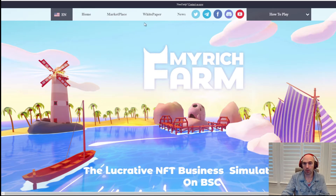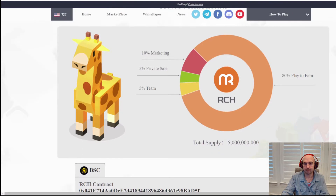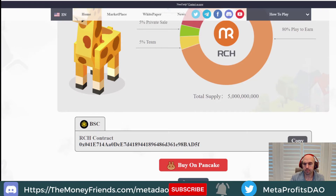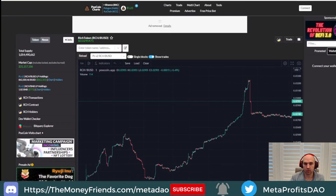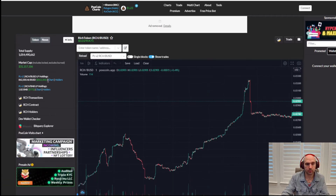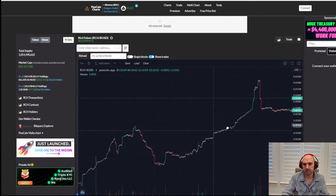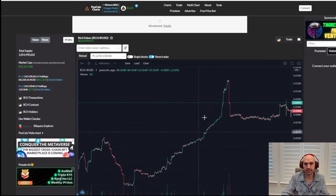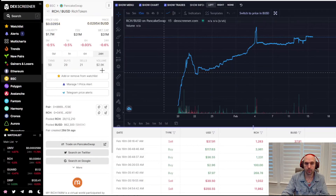They do have a white paper, they've been audited, and 80% goes to the play-to-earn pool. When we take the contract address over to PoolCoin, you can see it has a $31 million market cap, about $800,000 in liquidity, and there haven't been any major pumps or dips. It seems like this game is very much under the radar.